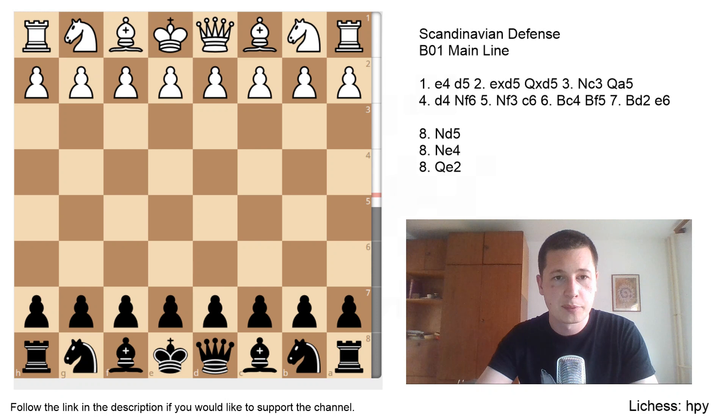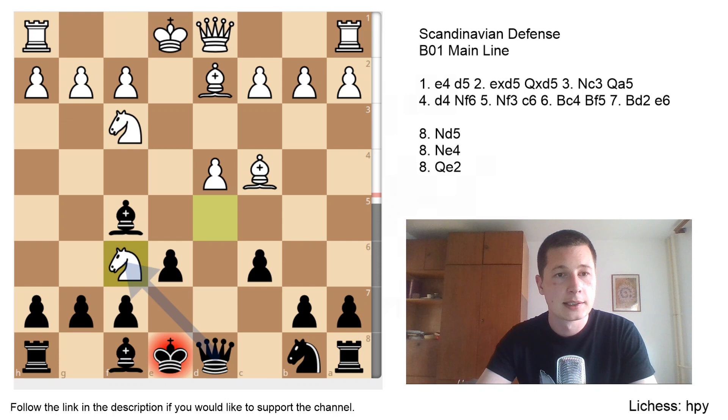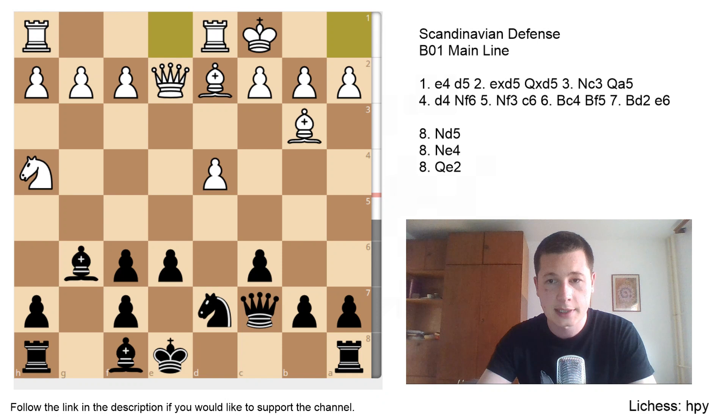Let's look at a game played between Peter Svidler and Peter Heine Nielsen in 2010. Scrolling to move 7 — they created their setups and played the main lines. Nd5 was played by Svidler, Qd8 forced, Nxf6, and Nielsen took with the g-pawn. The engines think queen takes is better, but humans always take with the g-pawn. Bb3 the main move, Nd7, Qe2, Qc7, Nh4, Bg6, castles, castles — all main moves.